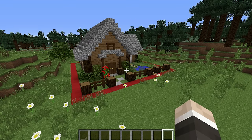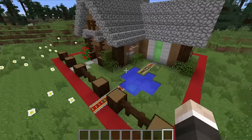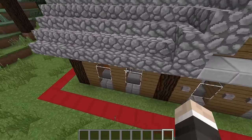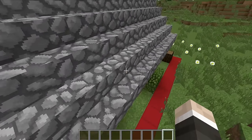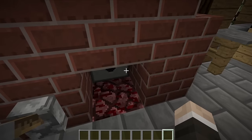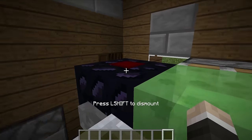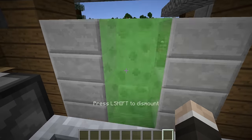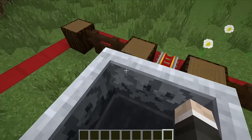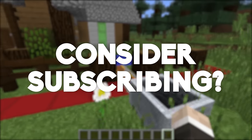As you guys may remember, just the other day I released a video on my one chunk piston house — a house filled to the brim with redstone contraptions that fits entirely within one 16 by 16 chunk in Minecraft. It had all sorts of interesting contraptions: moving storage systems, toggleable fireplaces, and my personal favorite, the working garage door with pond exit system where you get launched out by a slime block and travel up and over the pond. It was pretty cool.